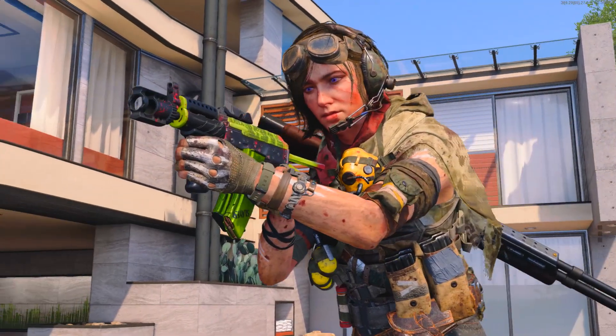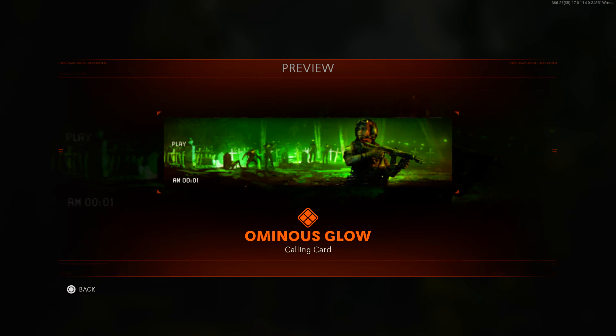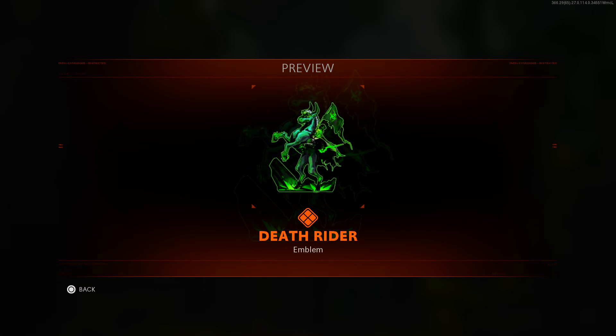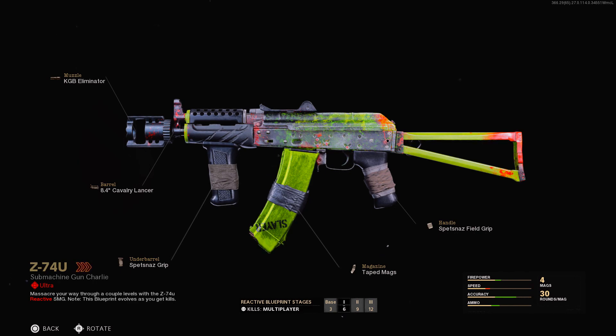I will be doing a giveaway — more on that shortly. The bundle includes the Ominous Glow calling card, the Green Reaper sticker, the Zombie Bunny charm, and the Death Rider emblem. For blueprints we have the AK-74u and the Neutralizer, and these are reactive. In multiplayer the stages are at 3, 6, 9, and 12 kills overall — not kill streaks. In zombies it's 50, 100, 150, and 200 kills.